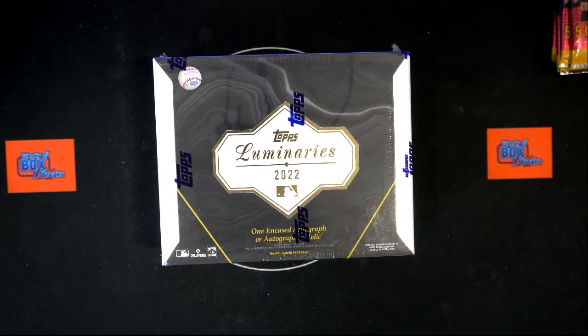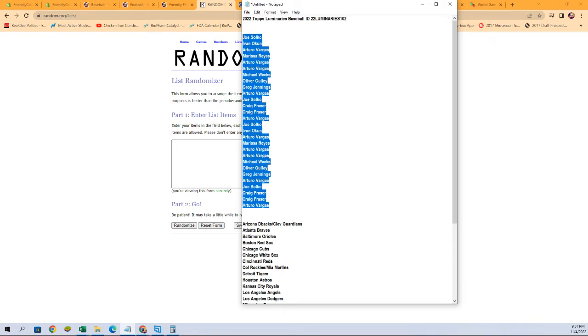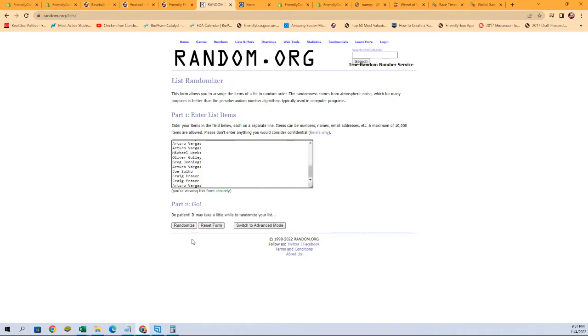We're going to start with our owner names. We do have combo teams in here — the Diamondbacks and the Guardians, and the Rockies and Marlins as a combo team. We're going to grab these names, all of the letters for all of the names, copy, paste, and randomize it seven times.